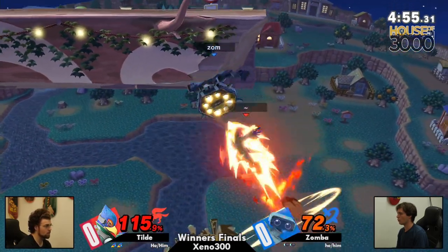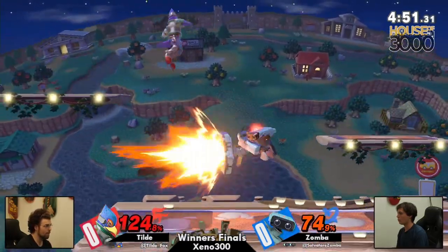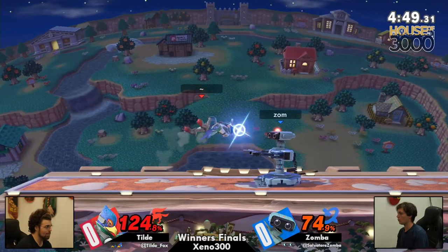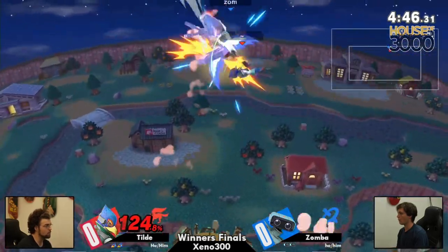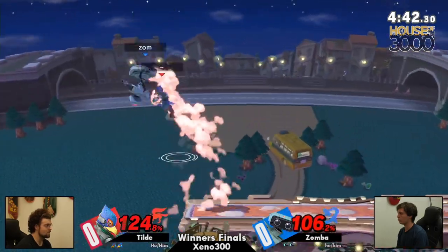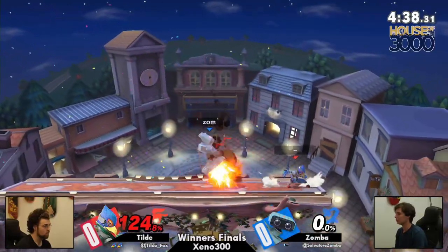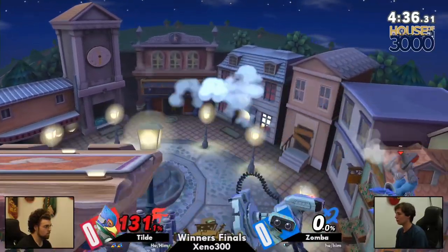The chase from both of these two — heading straight into him with the Firebird to force a tech situation, which Zamba passes. That was a DBZ situation right there. Side beat fair, and Tilde now has the lead after being in such a deficit before.